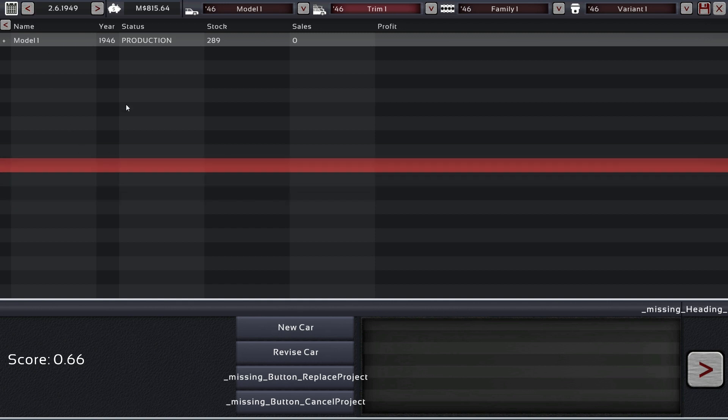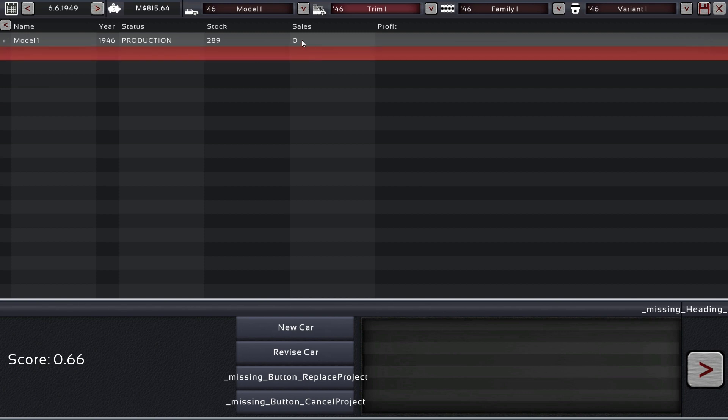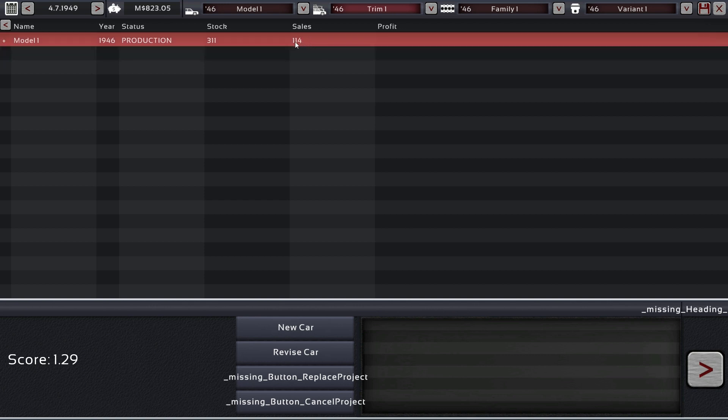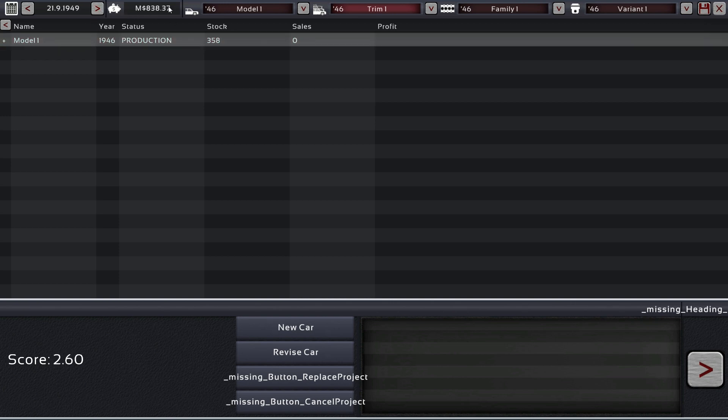We are in production and sold something! We still have a lot of stock, but due to a bug you don't always see the number of sales — we definitely sold something. There we go — we are selling 114 cars each month. We are producing more than that, but this basically covers our costs. We are even profiting. The stock doesn't increase much — very good. We are getting quite a bit of score for only producing from a small factory.